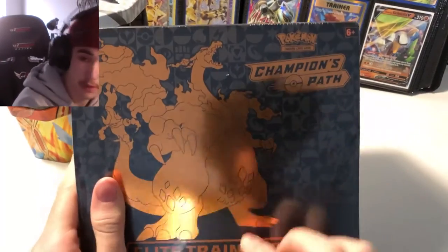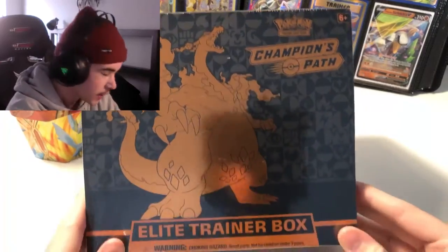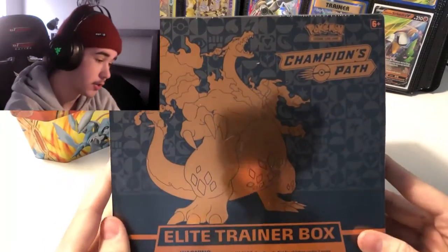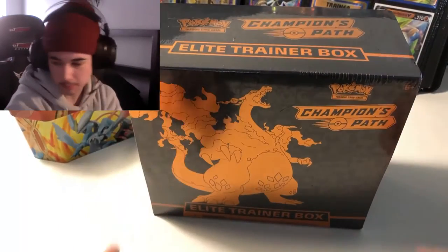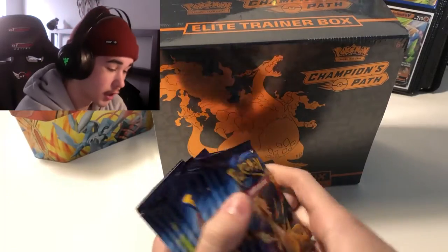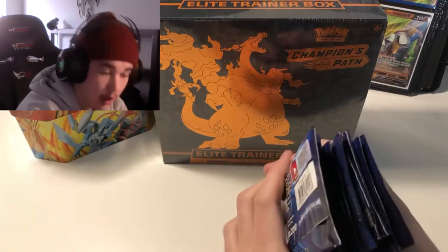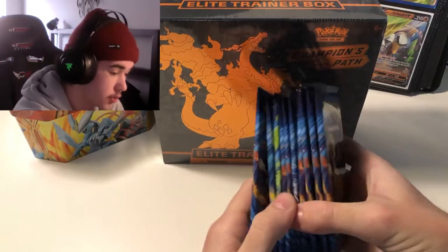For today we have a special box — it's a Champion's Path Elite Trainer box, kind of sought after now. There are 10 packs of the Champion's Path set. Hopefully we can pull some good stuff. I also have 10 Evolutions booster packs, and 7 of the pack arts are actually Mega Charizards. I hope we can get about 25 likes on this video to open those 10 booster packs.